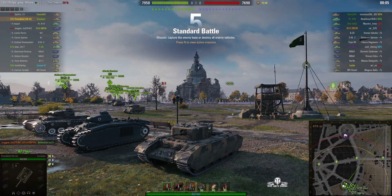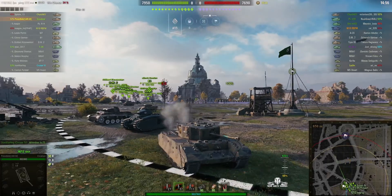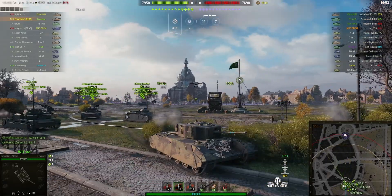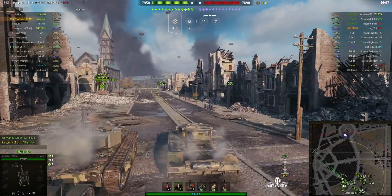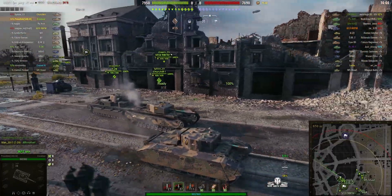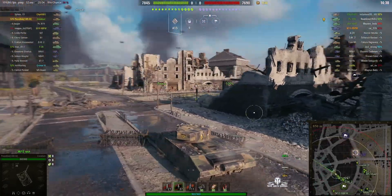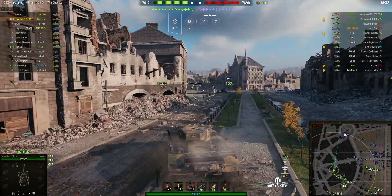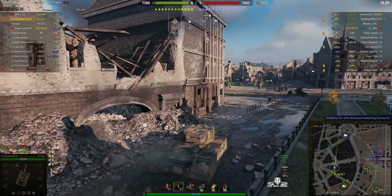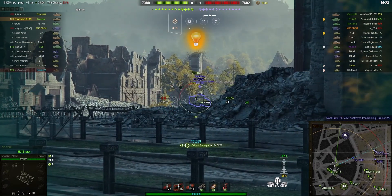The second replay is on the south spawn of Ruinberg and we're about to get underway. This is another reduced numbers game — only one short on this one, so 13 players either side. It's like the Churchill 1 is getting a bit of an assist from the T28, but the Excelsior is still pretty fast at 38.6 kilometers an hour, so he's actually moving under his own steam — well, it's actually a petrol engine I think.